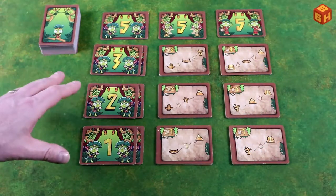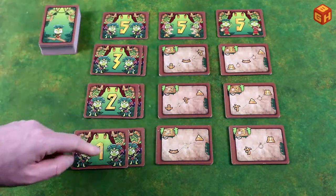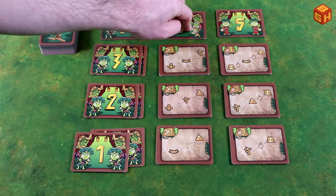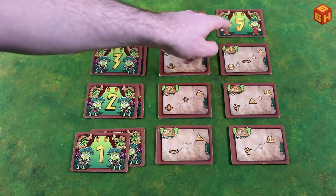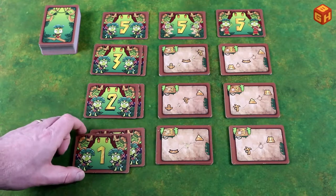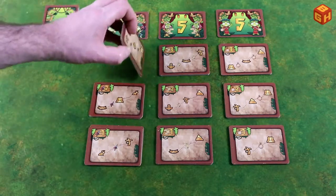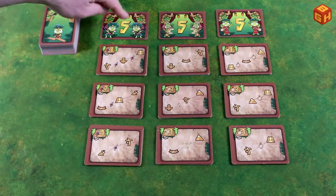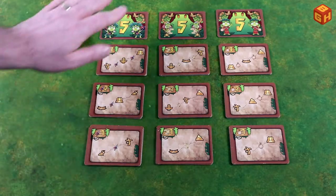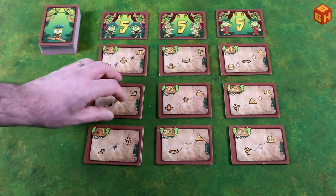To set up Jungle Tribe, take all the quest tiles and sort them by number and type: strength quests, wisdom quests, and religion quests, distinguishable by the amulet, scroll, and spears and different character art. Take level one tiles, flip them face-down together, then level two together, level three together with a random card on top, and the level five tile separately. In a two-player game, use only one of each level, discarding the other back into the box.